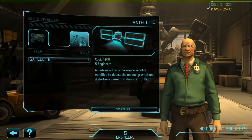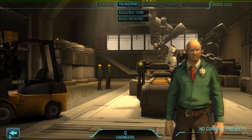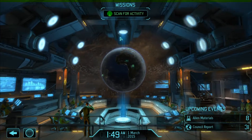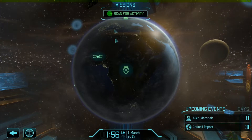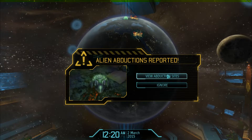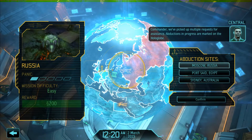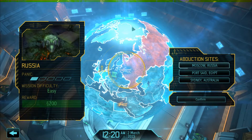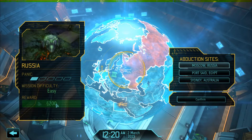We do have a satellite. Hmm, do I need another satellite? Let's go back to Mission Control and scan for activity. Alien abduction is reported — multiple abduction sites picked up, multiple requests for assistance. We have one panic mission, difficulty easy, reward $200.